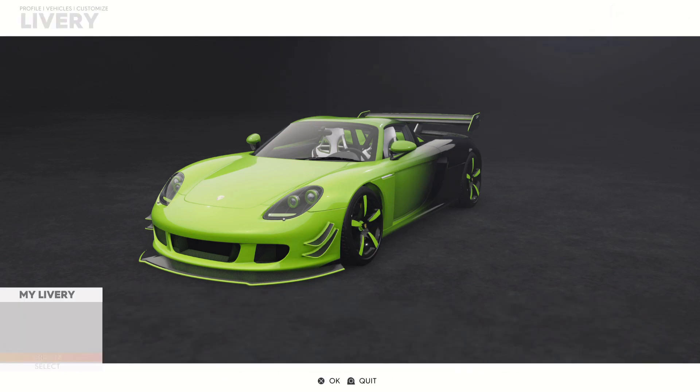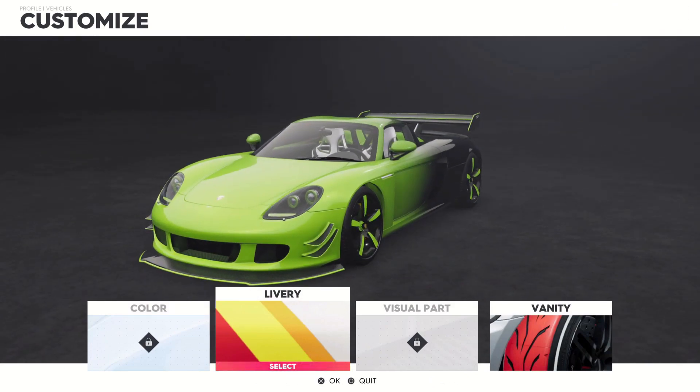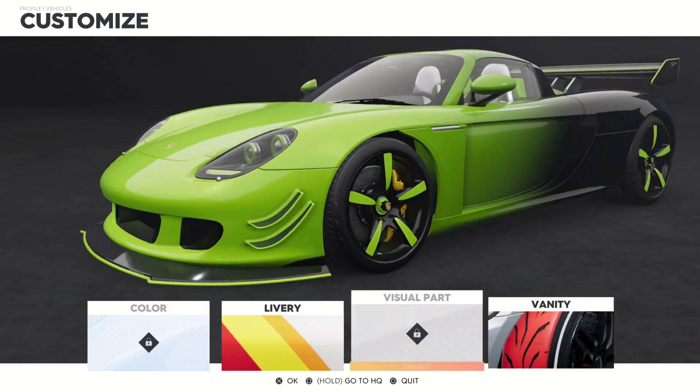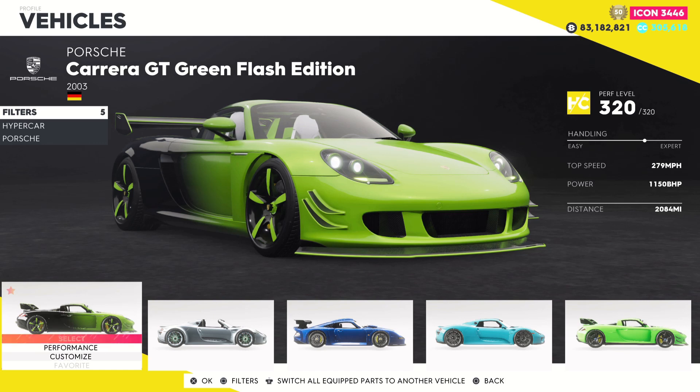Obviously with this being a summit car, you can't customize it at all, but you can add some vanity items. I'm most likely going to leave those crazy tires off of this thing.